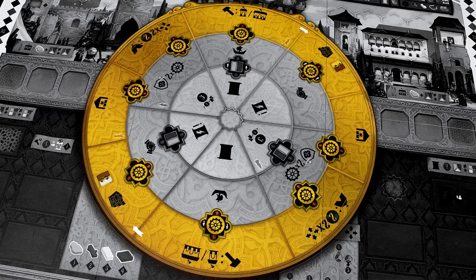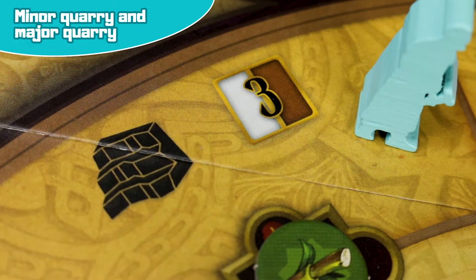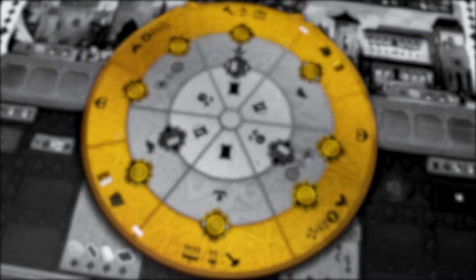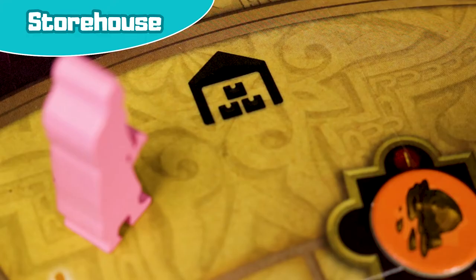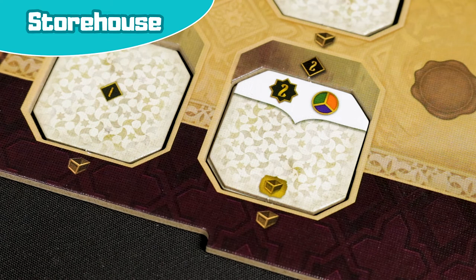Main actions. We will now explain in more detail the main actions found in the outer rondel. Minor and major quarries: take three materials of your choice from amongst those indicated on the square of the rondel. Storehouse: choose one of two options. Expand your star house by placing one of the available tiles on top of one of your own without covering the store boxes.